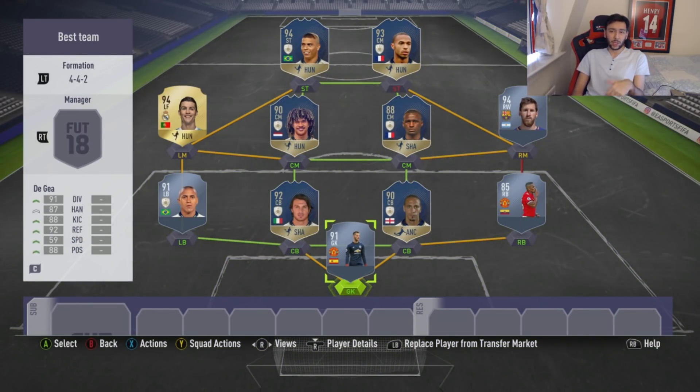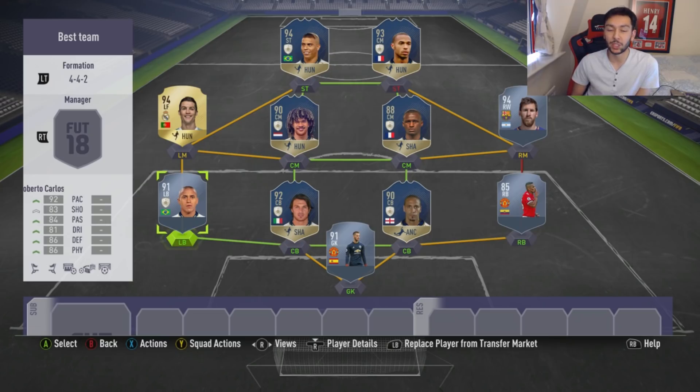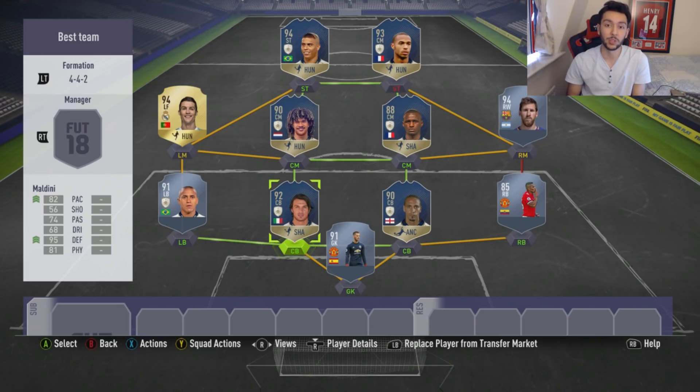What a team — leave a comment below if you'd change anything. Valencia's exchangeable, Messi not for his position, the centre backs are personal preference, De Gea there's no question, and with the prime card out — prime Carlos over a normal Alessandro. That is the best team on FIFA 18. Apologies for the mic last video — my mic keeps unplugging so I'm using my default webcam mic. If you enjoyed the video, please leave a like, subscribe if you're new, and I'll catch you later. Peace.